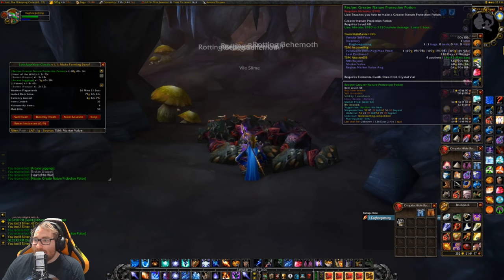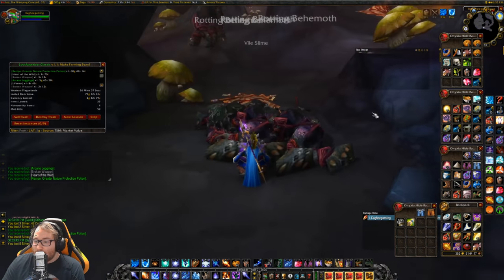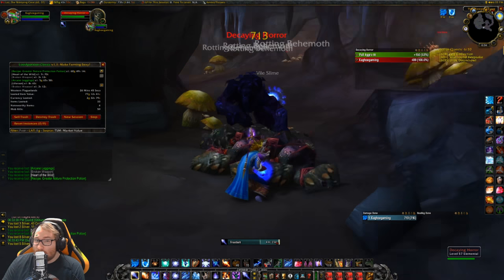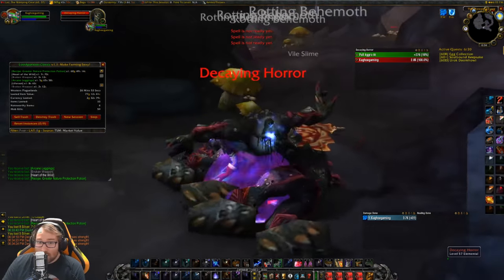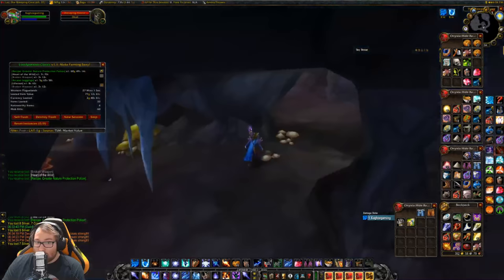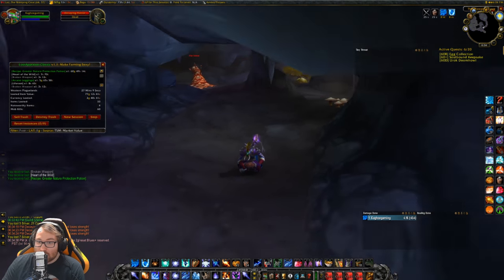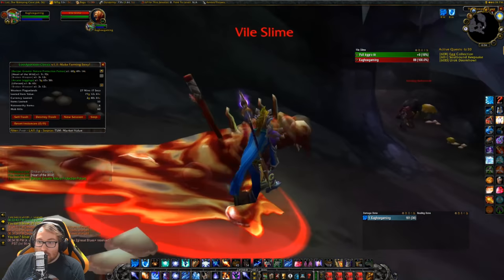About 26 minutes in and we already got one of these Greater Nature Resist Protection Potions. The mats are Elemental Earth, Dreamfoil, and Crystal Vial. We have 59 mob kills total, maybe 20% of those being Horrors — so after about 20 kills we got the recipe. We've also gotten three other BOEs. It's a pretty easy farm — just run in a circle around the outside of the cave killing slimes. The orange slimes are a lot nicer to kill than the blue ones.